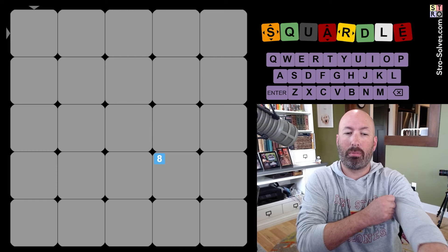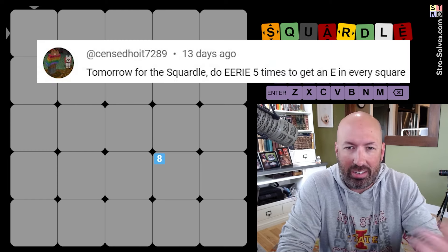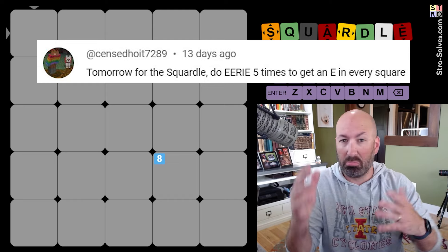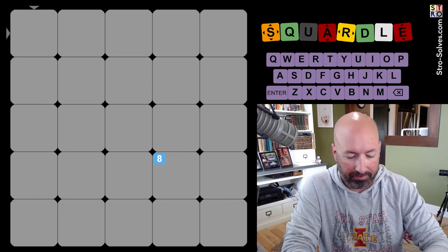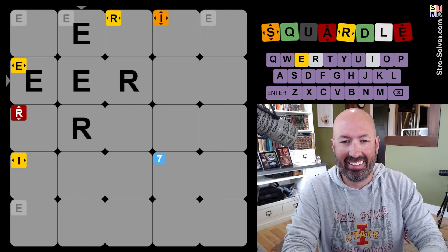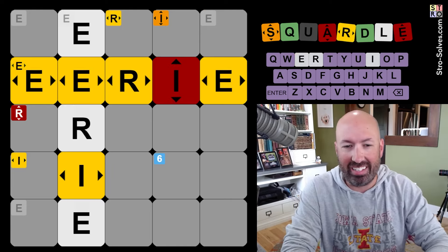And this eight is how many guesses we have remaining. It was a couple of weeks ago now, but somebody suggested that I should start with doing the word 'eerie' five times to just get E's all over the place, which is obviously not a good start, but sure, why not? Because we're also only checking three letters: E, R, and I.